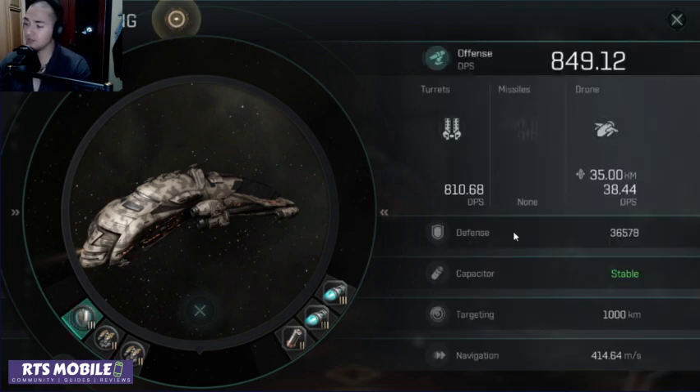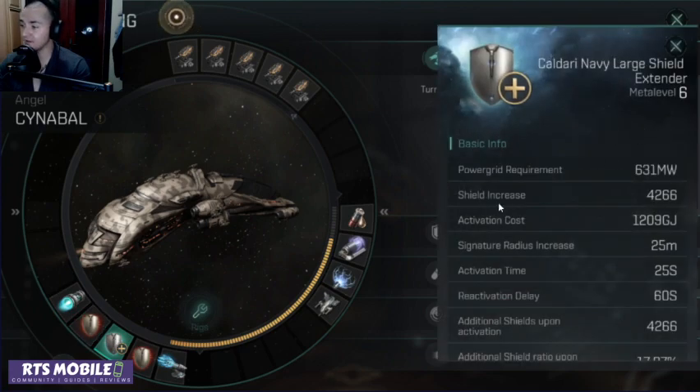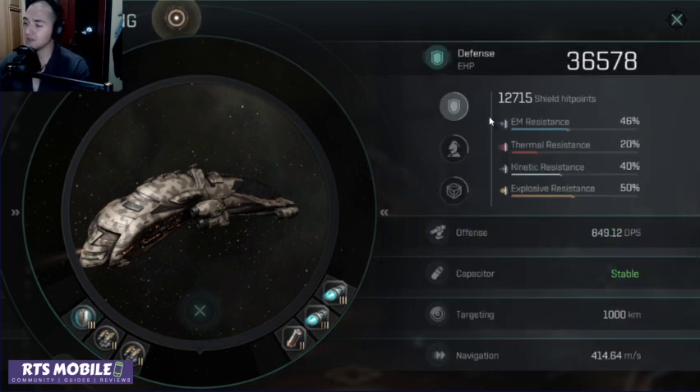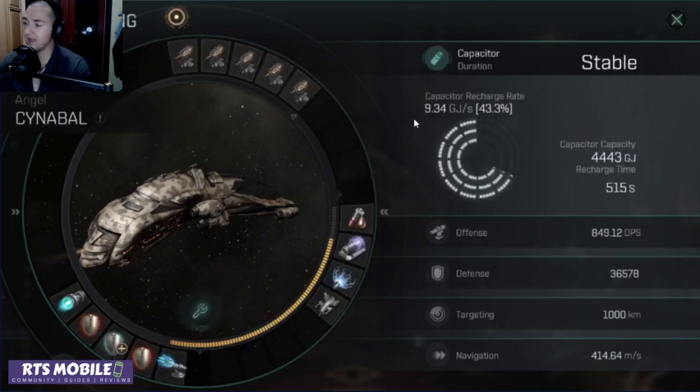My overall EHP just skyrocketed. Between the extender base shield increase as well as my increased resistance to EM, my base EHP is much nicer now. And let's look at the capacitor — this capacitor is so stable it could win a Nobel Prize. This is a lot of gigajoules per second.